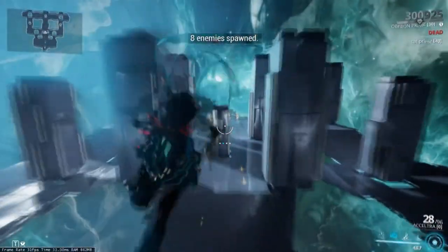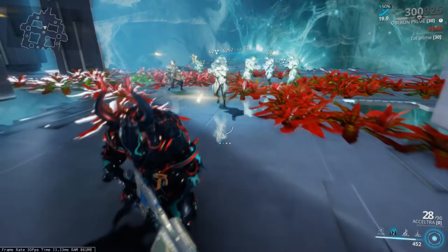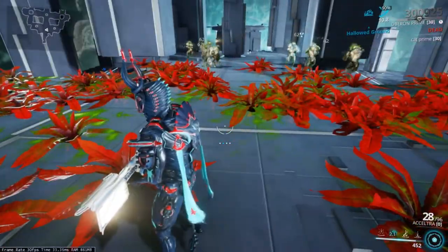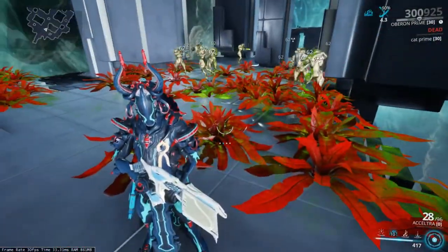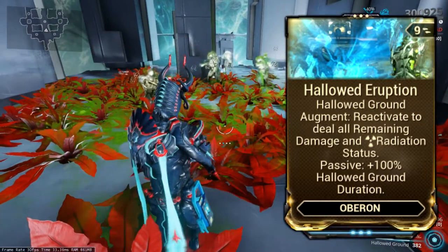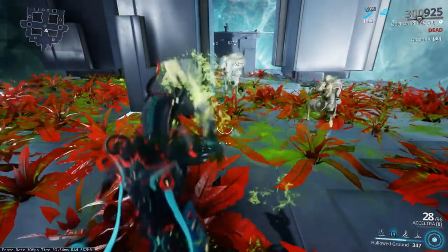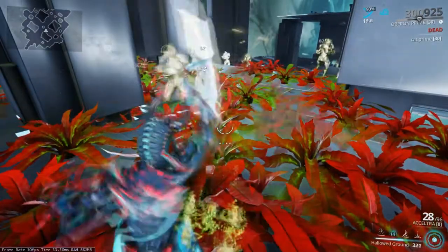Hallowed Ground creates an area in front of Oberon that will deal damage to enemies and can proc radiation. If you or your teammates are in the area, you will be immune to any status effects. The angle at which this area is created in front of Oberon is dependent on your ability range — by default it is set to 180 degrees and will be a full circle at 235% range. There is an augment called Hallowed Eruption that lets you recast the ability and deal all remaining damage at once, with plus 100% ability duration. However, upon testing this augment doesn't fit the playstyle of Oberon and does not deal enough damage to be worth modding for.